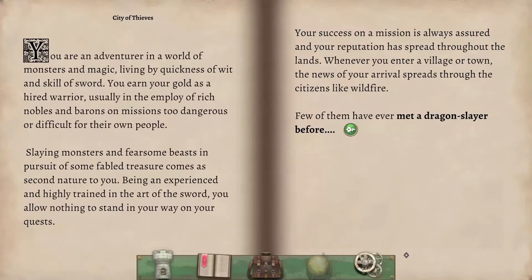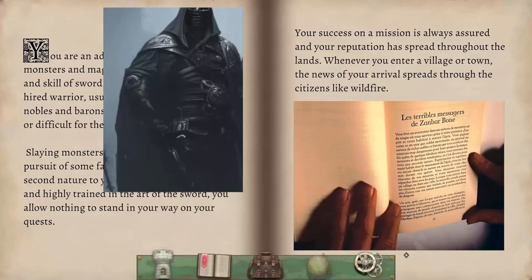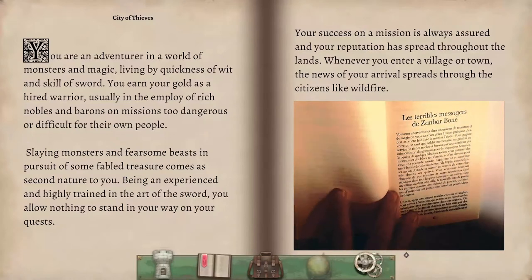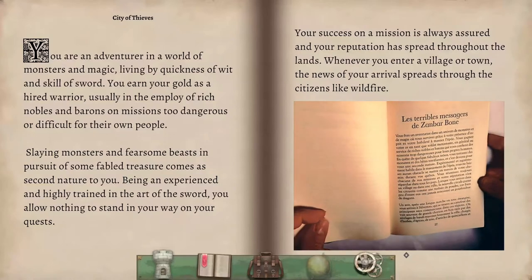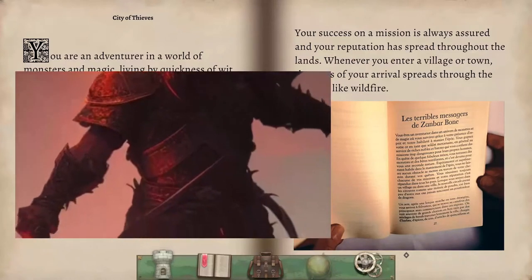On va commencer à voir la version en français : « Les terribles messagers de Zombarborn. Vous êtes un aventurier dans un univers de monstres et de magie où vous survivez grâce à votre présence d'esprit et votre habileté à manier l'épée. Vous gagnez votre or en tant que soldat mercenaire, en général au service de riches nobles et barons qui vous confient des missions trop dangereuses pour leurs propres hommes. En quête de quelques fabuleux trésors, vous terrassez des monstres et des bêtes terrifiantes, et c'est devenu pour vous une seconde nature. »